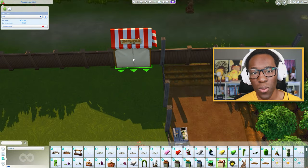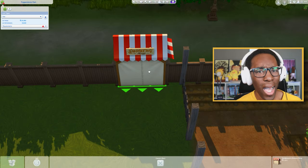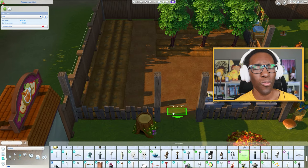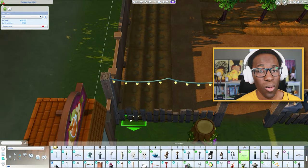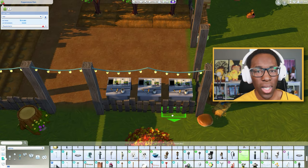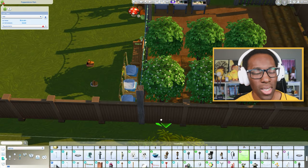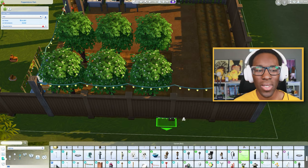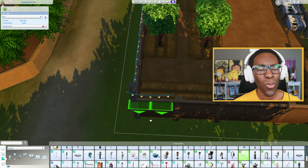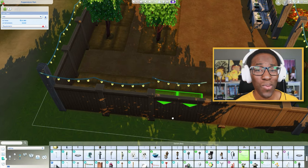With The Sims 3 Fall Festival specifically, it had apple bobbing, pumpkin carving, a haunted house, face painting, and food stalls to get food and drink based on the season. It would appear and then disappear after the next season arrived. Like we had the summer festival, the winter festival, the spring festival with flowers — all these cool, fun related things that I really, really miss.